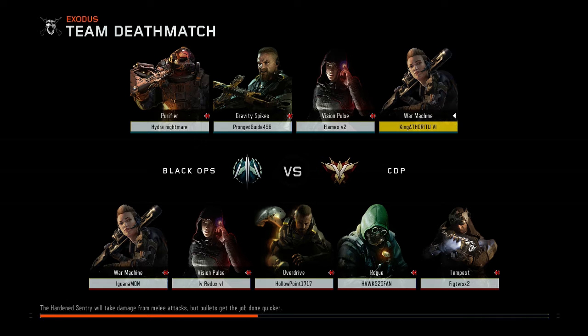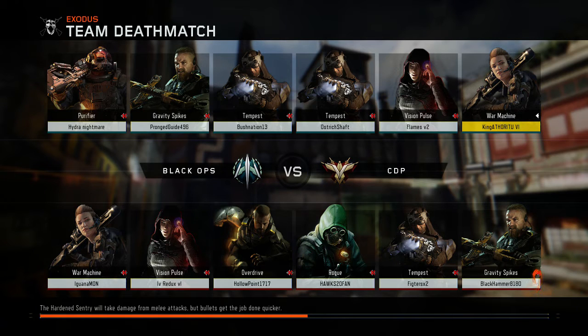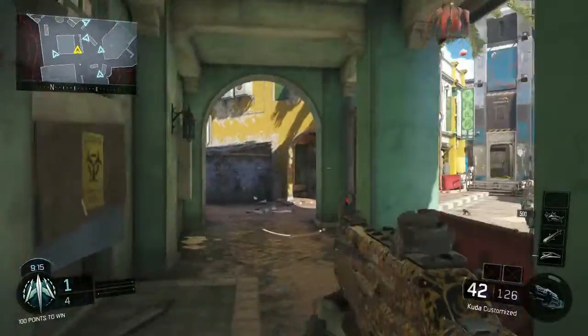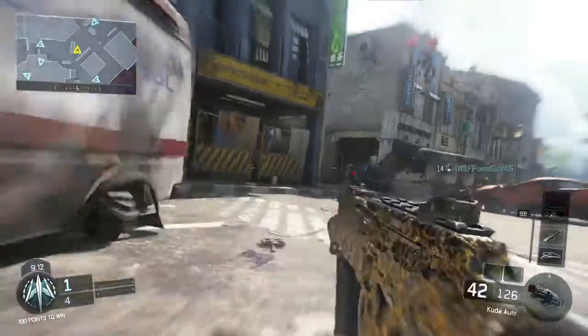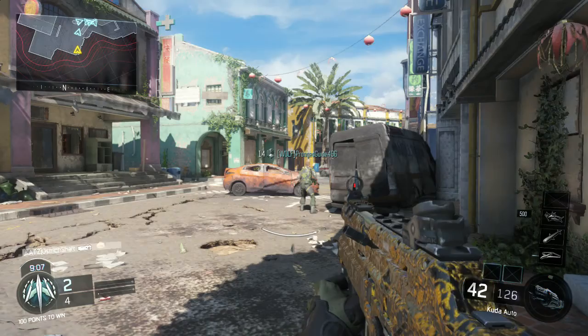I wonder how many of you guys even have this camo. I'm curious. There's a Hollow Point in the lobby — I don't know if that's the real Hollow Point, the gamer tag on Xbox. If it's him he's gonna be doing pretty well in this game. If you guys don't know, Hollow Point is actually another COD YouTuber, he's really good at the game. Alright, the game just started, we got plenty of time to show it off. Let's go to the back of the map — don't interrupt us, I'm doing a showcase.